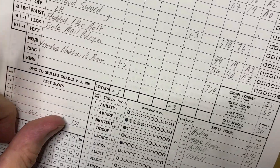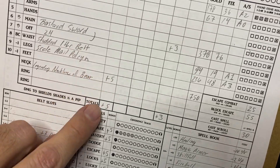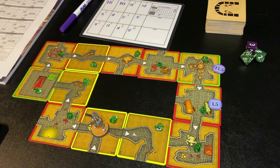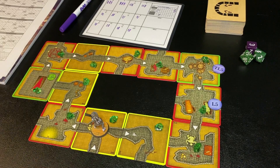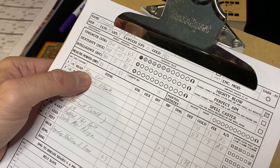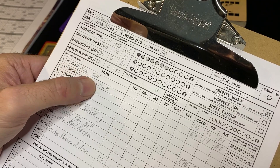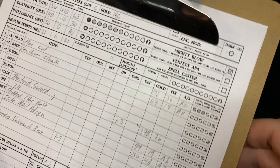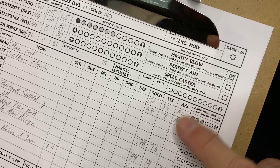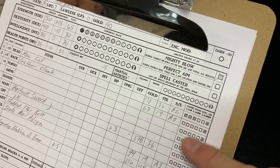Luckily we also found a legendary necklace of the bear, which gives a plus five to strength. That really helps with him being a warrior and boosting that strength — a really cool and lucky find. We also found a mail coif, like a chainmail hood. That could have been used for one of our quest items but I decided to keep it because I didn't have any armor on my head. It came with three pips of damage and had an armor class of two. Whenever you find a weapon or piece of armor, there's a chance it's going to be damaged when you find it.